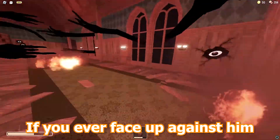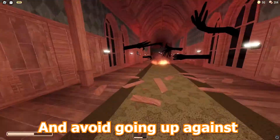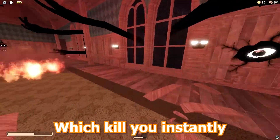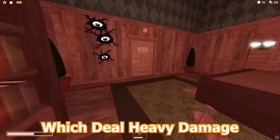If you ever face up against Seek, make sure to follow the glowing light and avoid going up against the black arms, which kill you instantly. Also try to avoid the burning chandeliers, which deal heavy damage.